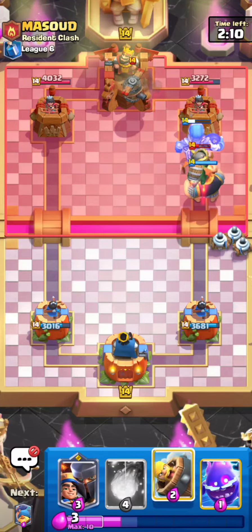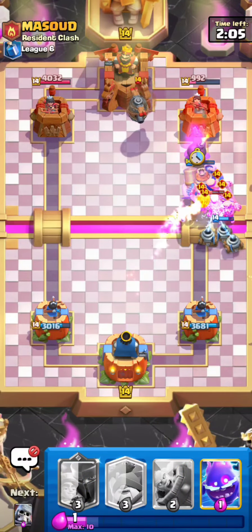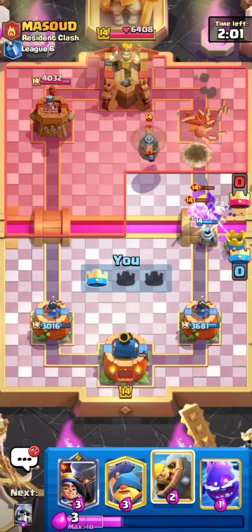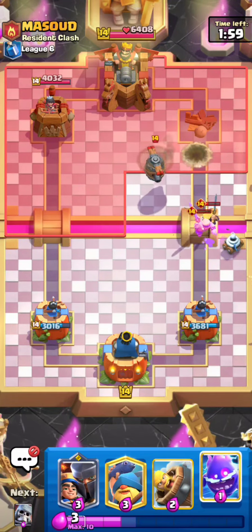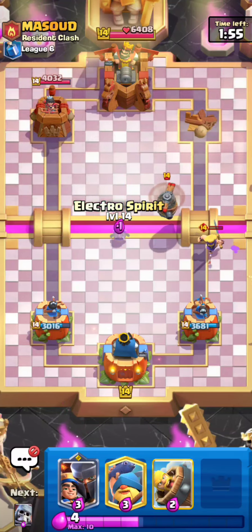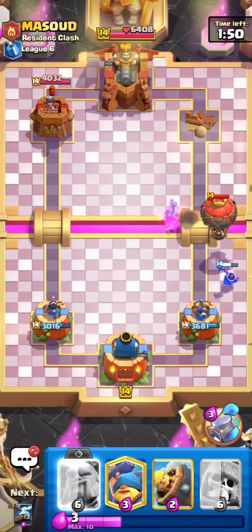That fireball zap was not the play, but kind of back to what I was saying — in general this deck is super nice. I have the Zappies in here for things like that, because literally this guy had Inferno Dragon, and I have two big tanks with the Royal Giant plus the Giant Skeleton.